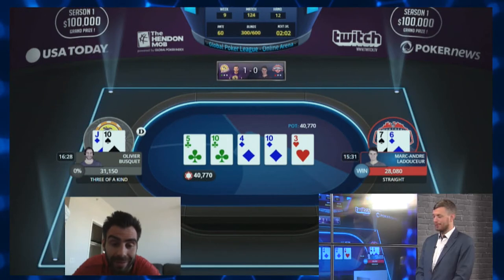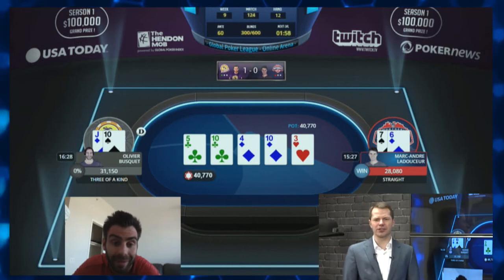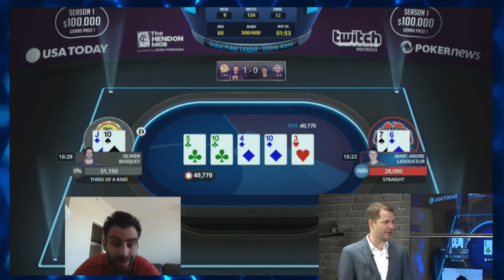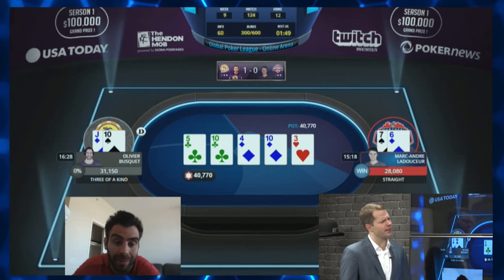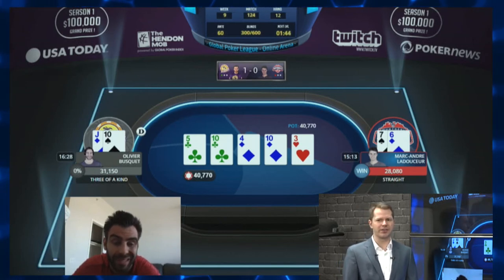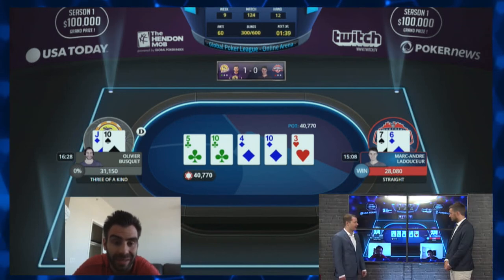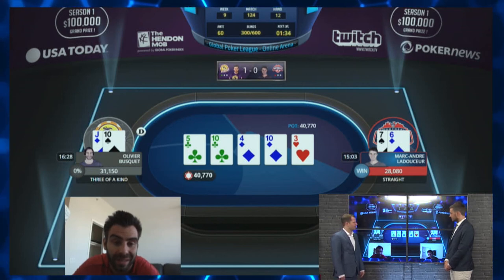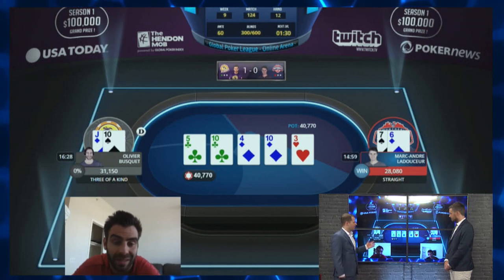A disaster card for Busquet on the river. At this point Marc-André is certainly going to go for value — there's not much merit in checking because Olivier could very easily have a ten or even pocket jacks. Interestingly though, maybe Marc-André should check to try to get Olivier to bluff with all of his busted club draws. Notice that Marc-André has no clubs in his hand, so that makes it somewhat likely that Olivier actually does have a club draw. Marc-André could also induce a bluff from a hand like ace-3.